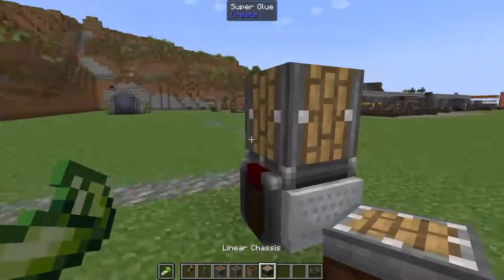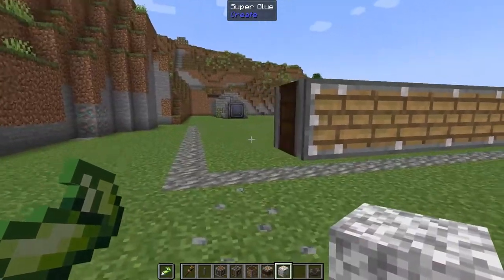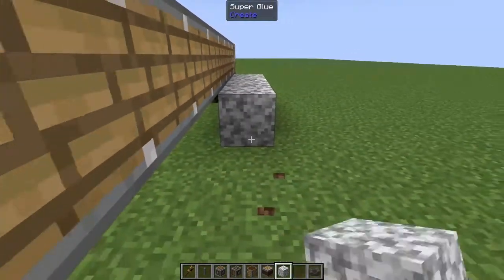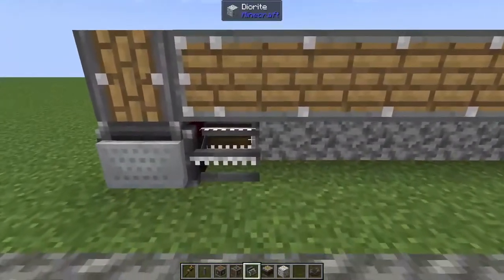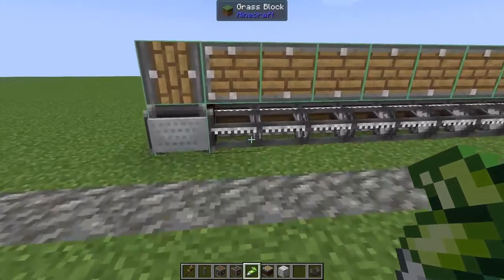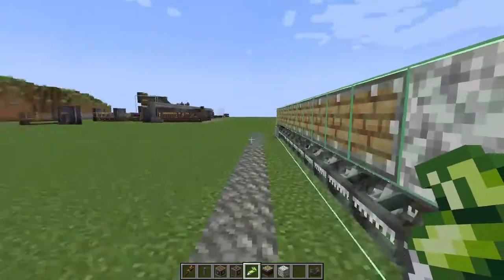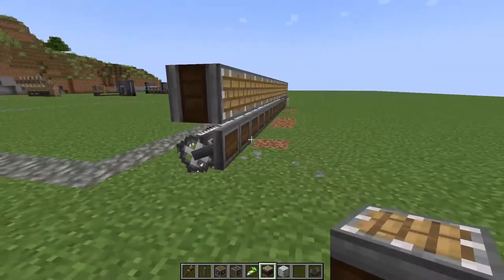With some super glue in our offhand we're going to come to the top of our cart assembler, pop down a radial chassis, then take some linear chassis and run this the entire length of our chunk. On the very last block we'll put down a temporary block to make gluing up a little bit easier. Make sure you unequip your super glue, then pop down some more temporary blocks behind — we don't want those glued. Then we'll take some mechanical harvesters and pop them on those temporary blocks. Grab the super glue, right-click the first mechanical harvester, then click the temporary block to link them. Finally, remove the temporary blocks and replace with another linear chassis.